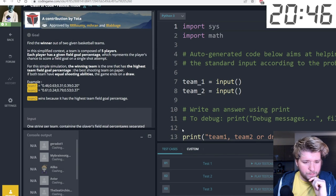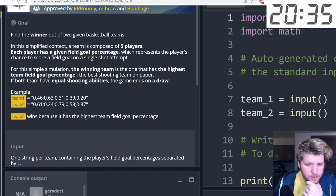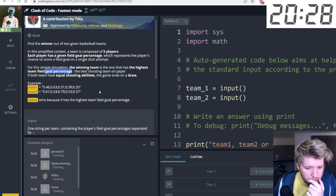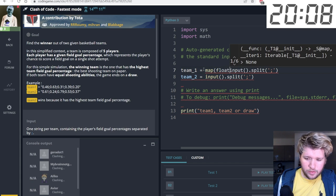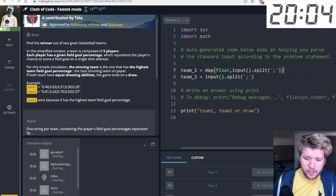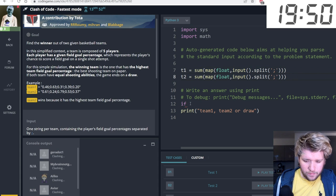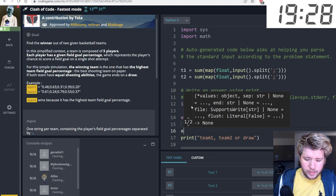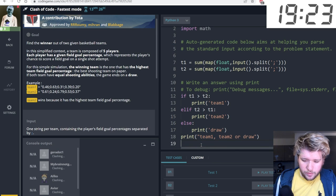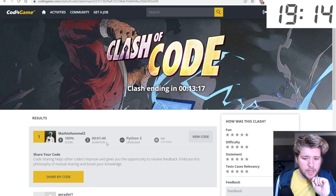Eight players, fastest mode — we have two basketball teams and each player has a field goal percentage. The winning team has the highest total percentage. I split the input by semicolons, map float to it, and take the sum for each team. If t1 is greater than t2 print Team One, if t2 greater print Team Two, otherwise it's a draw. Submitted — first place!